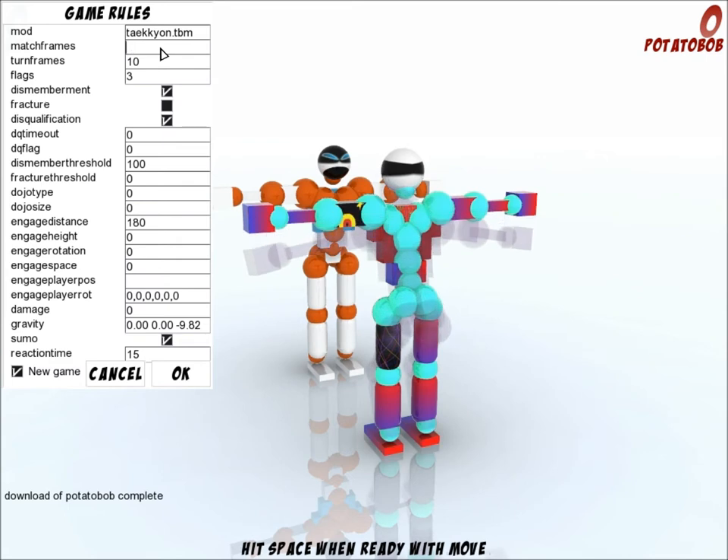So if I want a really long match, I could go with 1000, which is really long. Turn Frames — that's the duration of your move when you press Space. So if you want to make more fluid movements, you'll have to move it to something lesser, like 3.